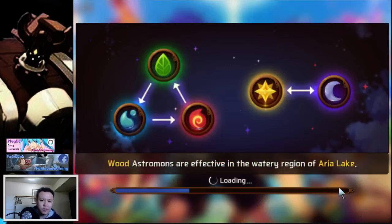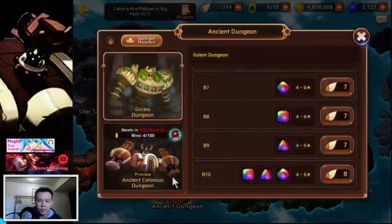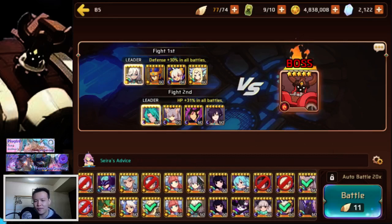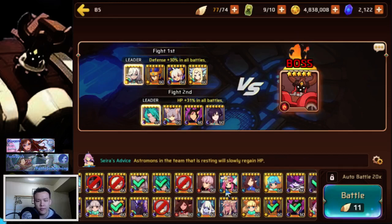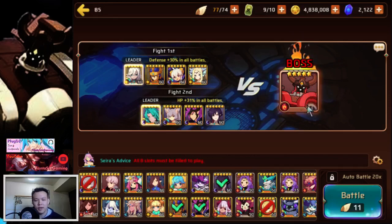I might as well do one run. I can't do B5 — B5 is just crazy hard — but I can do B4. One of the main reasons why I can't do B5 is basically if I don't have attack down on the boss, I just die. I just immediately get chunked, I don't have enough sustain, and I pretty much get wrecked. There's just no way for me to brute force it. Most of my monsters are just damage dealers, nukers, aggressors. I don't really have any reliable debuffers.